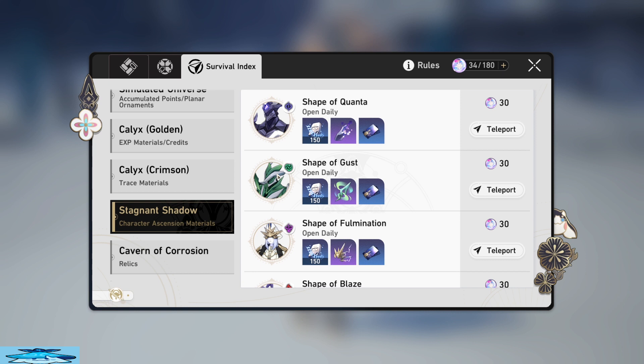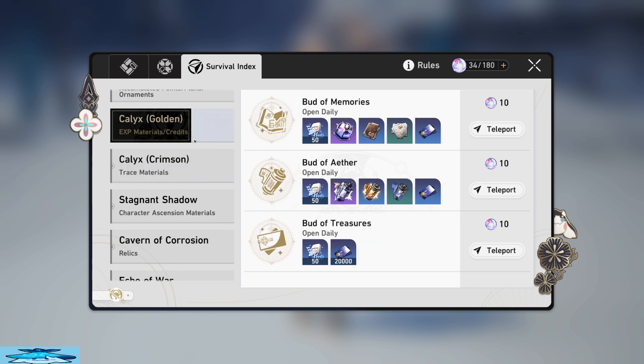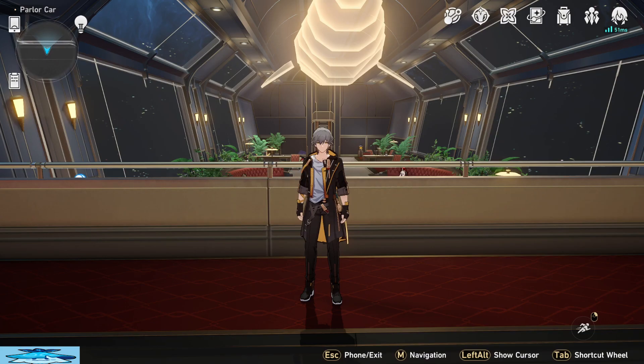To recap: it is most efficient to do your stagnant shadow materials before you hit Trailblazer level 50 and equilibrium level 4, because it's more efficient to farm your caverns of corrosion, crimson calyx, golden calyx, and echoes of war once you hit level 50. I haven't done my echoes of war yet because I'm about to hit Trailblazer level 50, so I'm saving them for the equilibrium level 4 drops. A little bonus tip: save as many immersifiers as you can for when you hit Trailblazer level 50 so you get better drops from the simulated universe. Hope you enjoyed and learned something — have a good day or night, see ya!